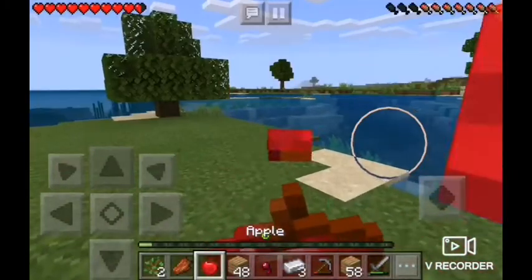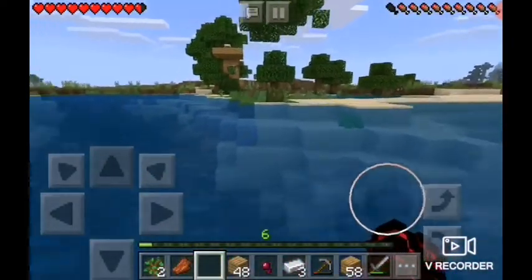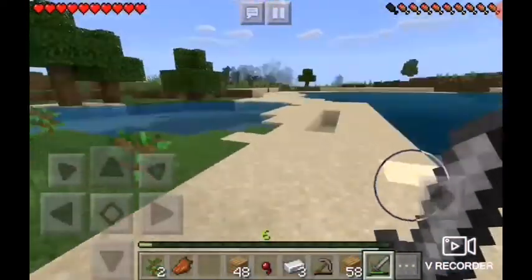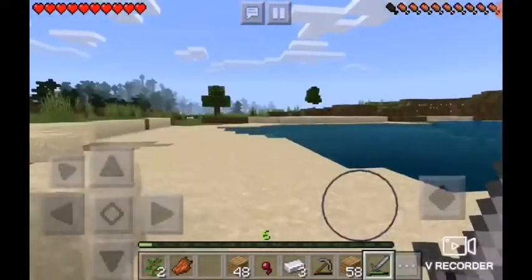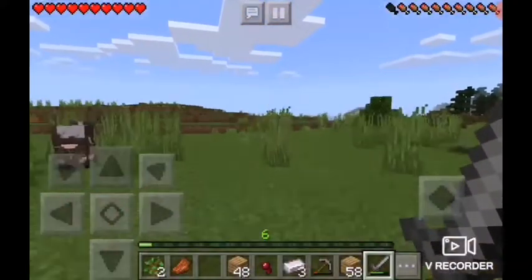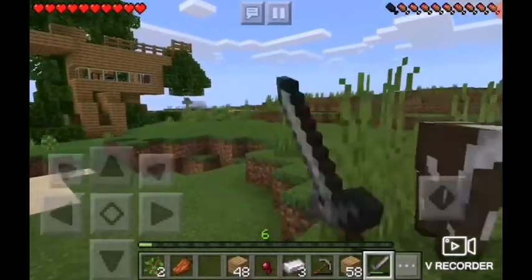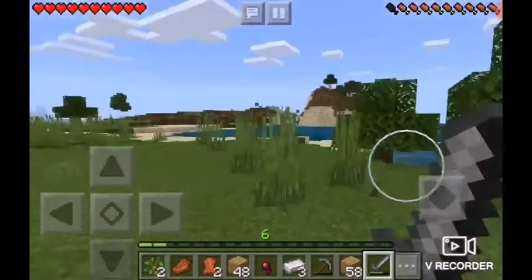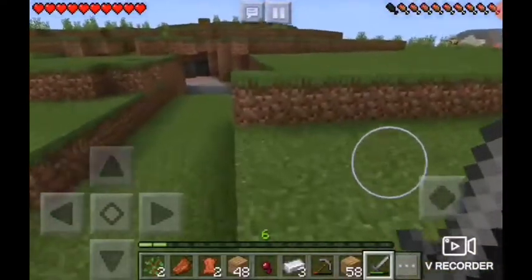I also got some iron, and I also got a bed — if you don't know, it's freaking important. So today I started reading the pillager outpost — remember the pillager outpost somewhere around the spawn? See if I can find it anywhere... no. But I came across it before. Oh, here's some sheep!